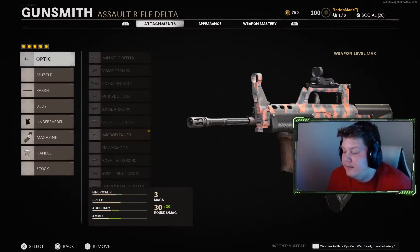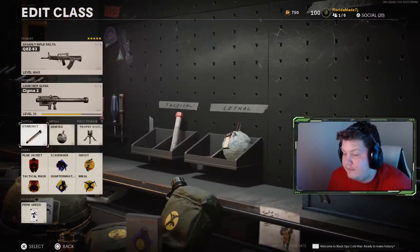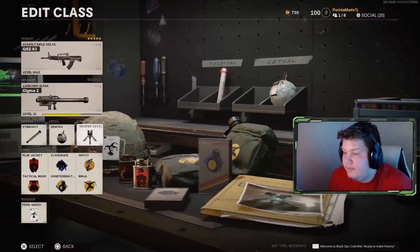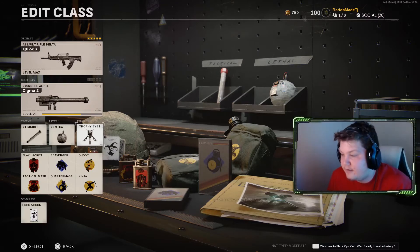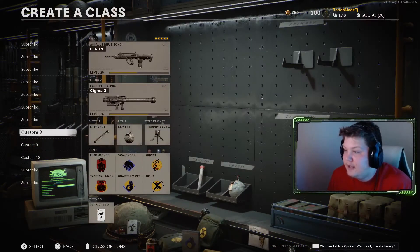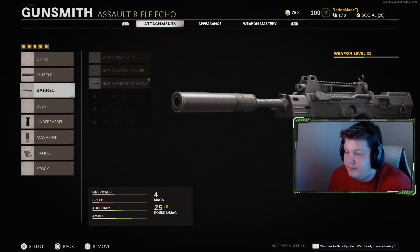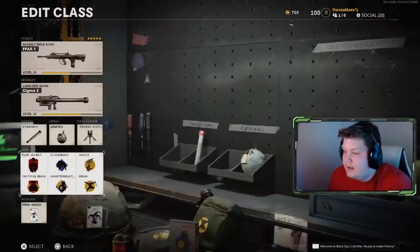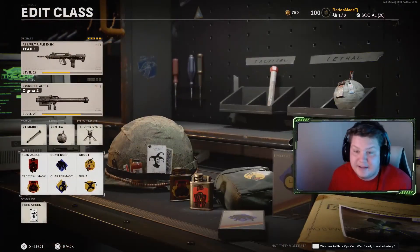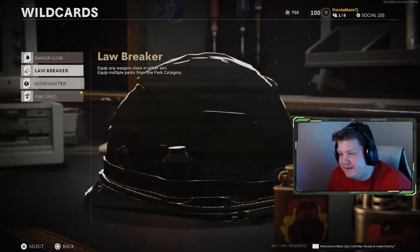The QBZ — I just maxed this gun out today. It's actually a really solid gun. I use the red dot when playing hardcore, suppressor when in core, and iron sights actually aren't that bad for it. I threw on the trophy system because I got tired of grenades and knives getting thrown at me. The FFAR I'm still leveling up — suppressor, 19.5 reinforced heavy barrel, foregrip, 34-round speed mag, and the drop-shot rag wrap.